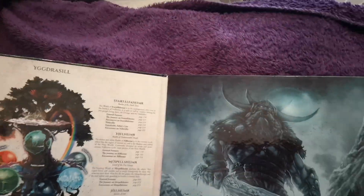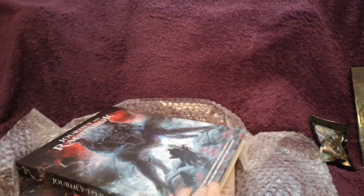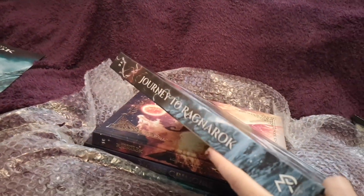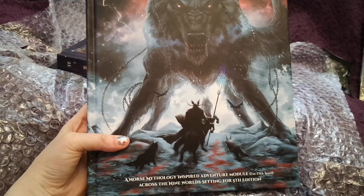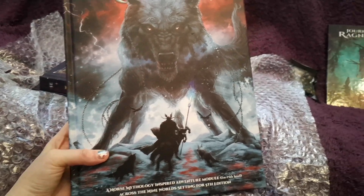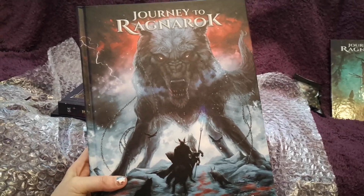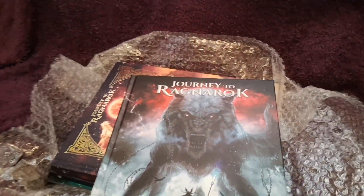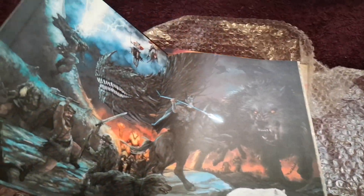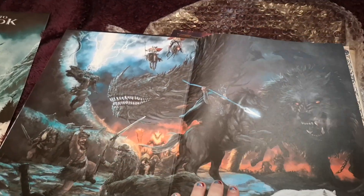That is the DM screen. Now we get to the books, and this is the first one: Journey to Ragnarok — a Norse mythology inspired adventure module, first to fifteenth level, across a nine-world setting for Fifth Edition. Again they've gone for that epic Fenrir versus Odin cover design. Let's have a flick through.